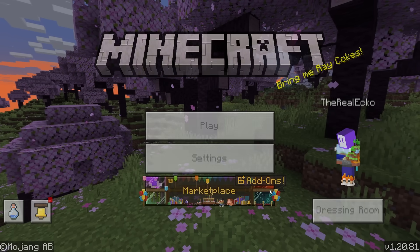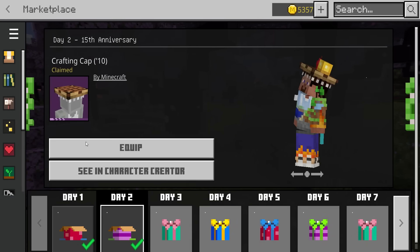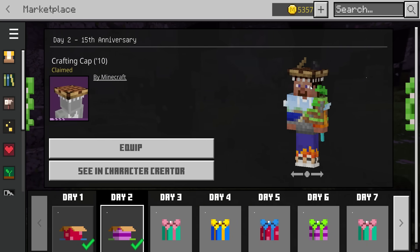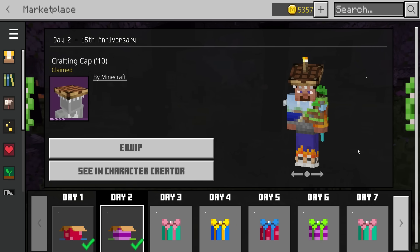Bedrock players, don't forget to log on to the marketplace every single day because they're doing the 15 for 15. It's day two, and the day two gift is the crafting cap, which commemorates 2010 — it's making a torch and it's making a golden apple.